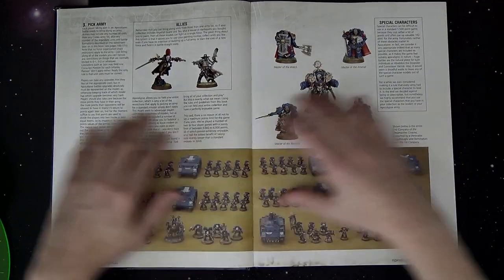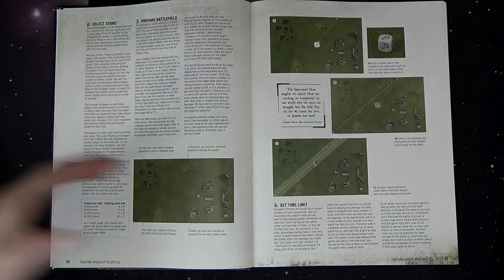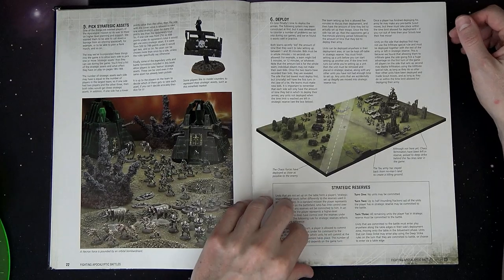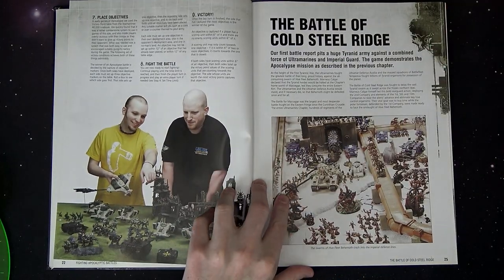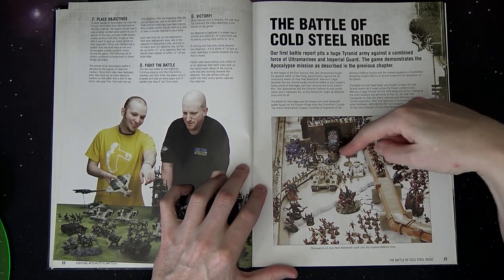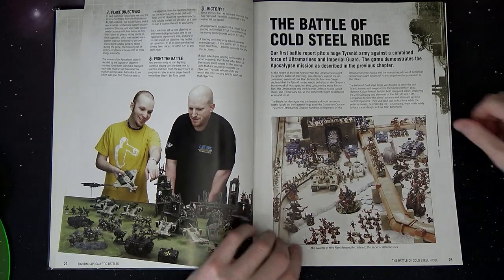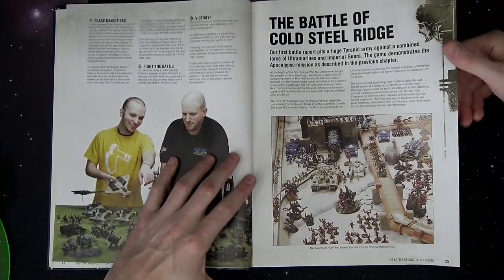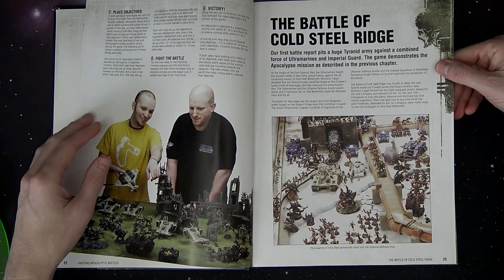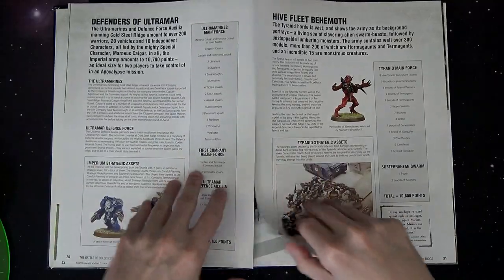Place objectives, fight the battle. Then they give you all sorts of toy porn — look at all these models, you can feel the whole collection. Back then that was just amazing. Then strategic reserves, how to do everything. There's this Ultramarine choo-choo engine — actually a lot of people don't realize how big it was. That's a Baneblade right there next to the train. It was built from scratch. The Trygon right here was actually the Forge World resin one, which a lot of people don't remember started out as a Forge World kit.